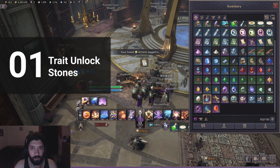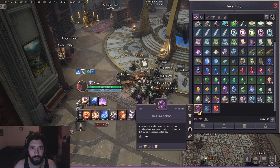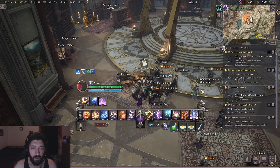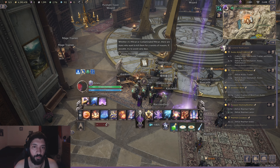The first thing on the list are trait unlock stones. I'd recommend saving these until you absolutely need them for best-in-slot gear and you don't have duplicate gear to unlock your second and third traits. The reason why they're so important to save is because they're very limited.